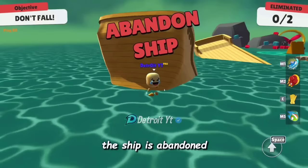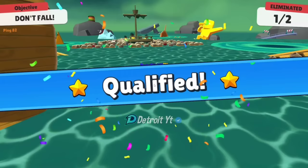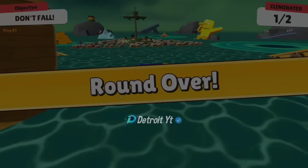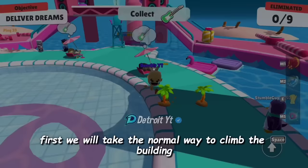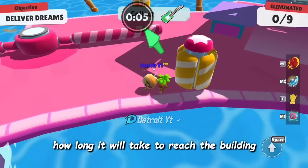Now you can see the ship is gone. Though the ship is abandoned, people will move towards the barrel and the survivor will be the winner. As you can see, we are still standing, and in this way we will qualify.